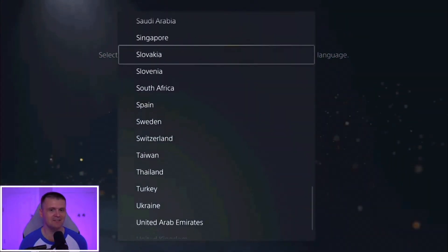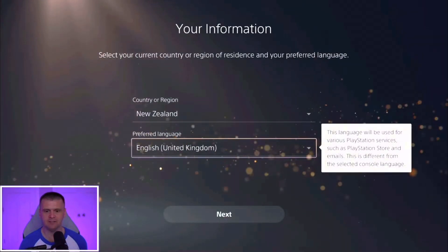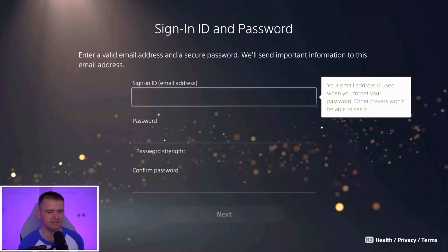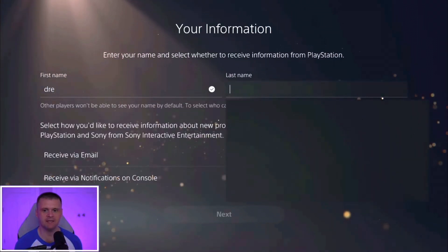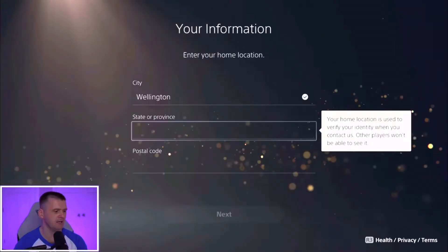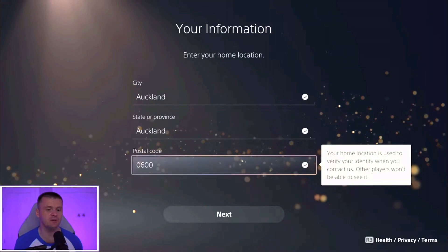Again, like I mentioned earlier, this is a brand new account and anything that you order you can't transfer to your main account. You're gonna set your language to preferred language English. Hit Next, then you're gonna sign in. You can put whatever name you want — it's basically a fake account. Hit Done, then hit Next. You're gonna put your city as Auckland, your state or province as Auckland, and your postal code as 0600. Hit Next.